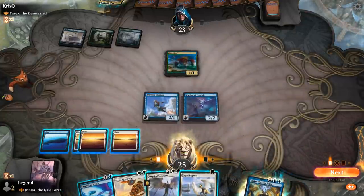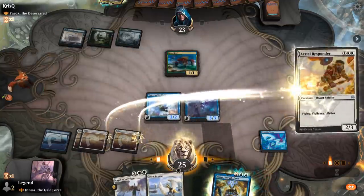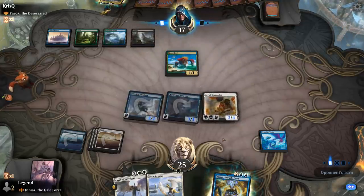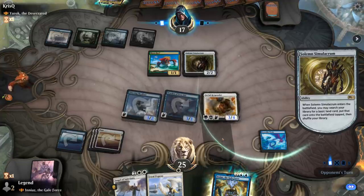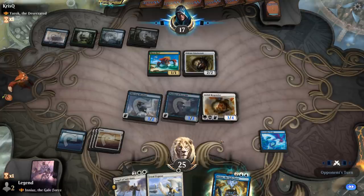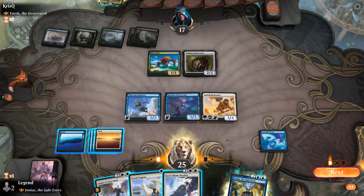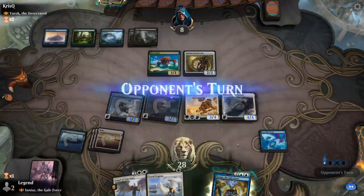No blue mana. Could Angel of Sanctions Risen Reef but I think I should just be more aggressive. Maybe save Angel of Sanctions for Yarok — although if we get rid of the Risen Reef then Yarok doesn't have any effect when it enters the battlefield, which could be worth it. Steelplume Marshall is tempting too. I think we marshal here, and then next turn — unless they've got a sweeper — they're dead.